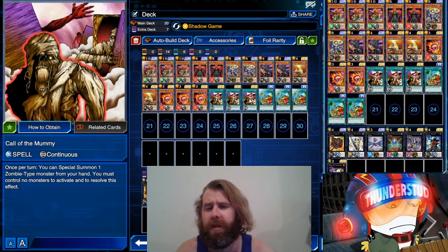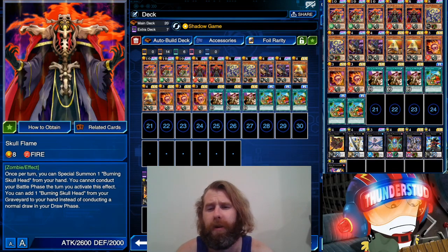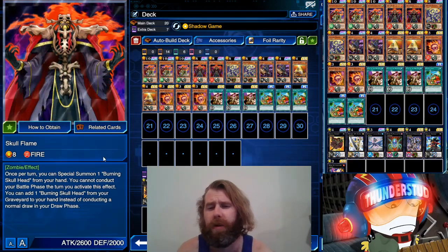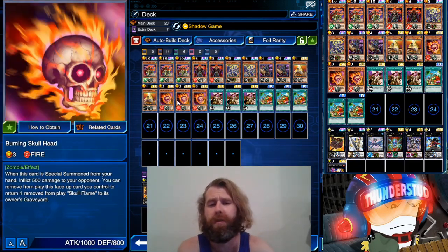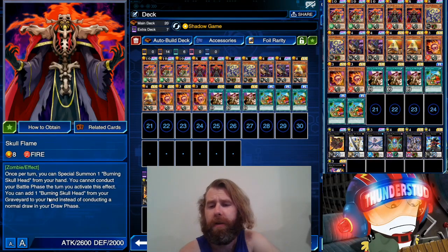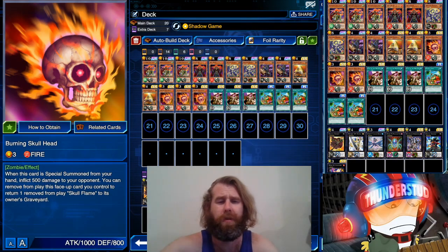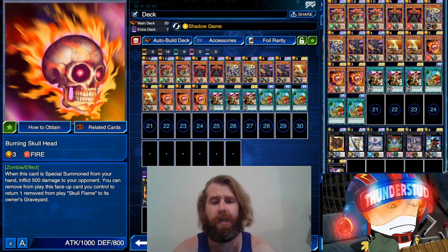It's called Call the Mummy — you special summon a zombie type monster from your hand, you must control no monsters to activate and resolve this effect. Think of it like Valhalla but for zombies, and we get to use it on our boss. Usually Skull Flame is the one you're getting out the most — he's 2600/2000. With Call the Mummy you can special summon Burning Skull Head from your hand; when you do, your opponent takes 500 damage. Then you can add one Burning Skull Head from your graveyard instead of your draw, special summon him again, do more effect damage. The only downside is you can't conduct your battle phase when you special summon one of your little skull heads.